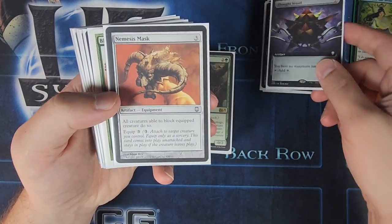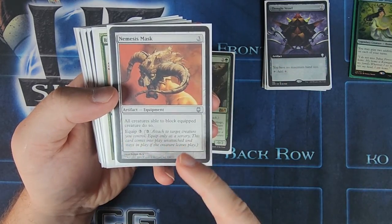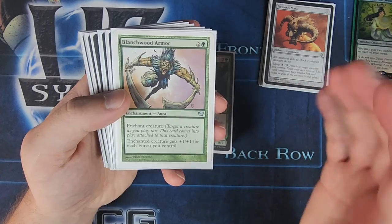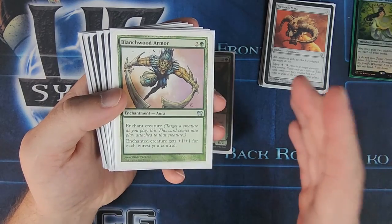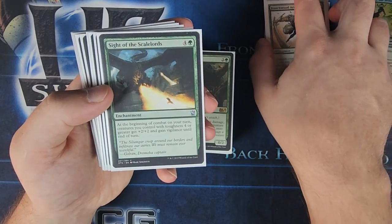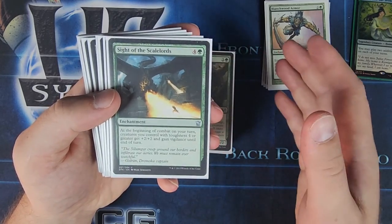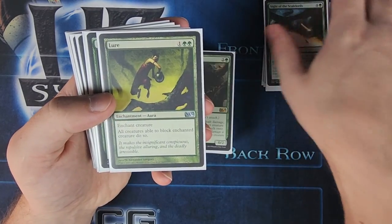We've got Thought Vessel for no maximum hand size. Nemesis Mask will make the equipped creature have all creatures able to block it do so. We've got Blanchwood Armor — enchanted creature gets +1/+1 for each forest you control. There are about 39 or 40 forests in here, so you have the potential to get a really big creature very easily, especially mid-game. And we've got Sight of the Scale Lords — at the beginning of combat on your turn, creatures you control with toughness four or greater get +2/+2 and Vigilance. Very easy to get things with four toughness in this deck, so that is a pretty nice enchantment.